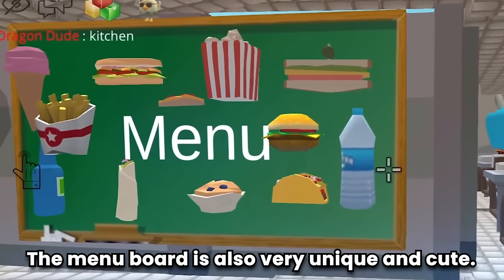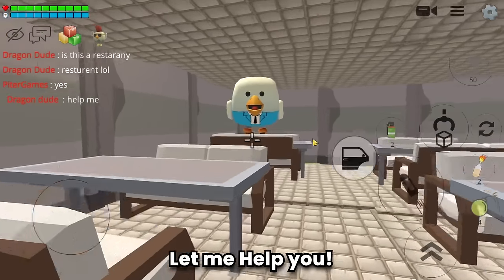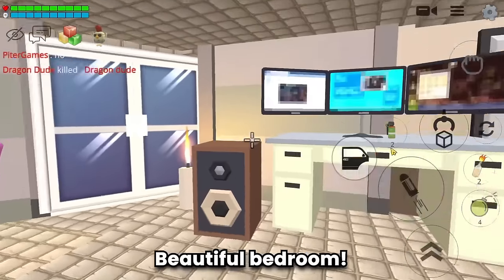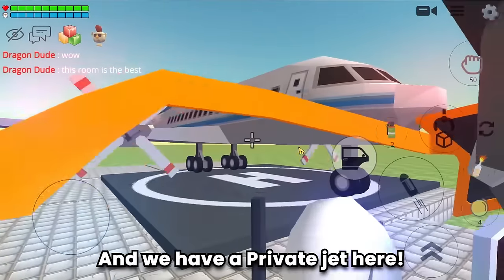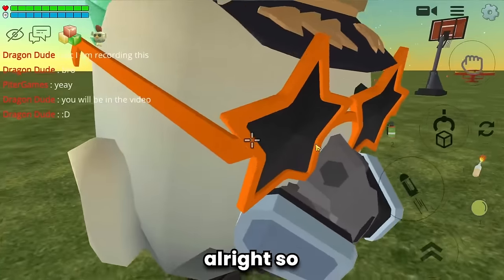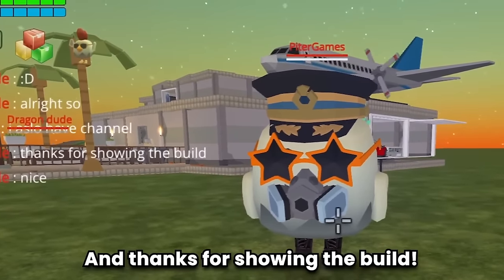The menu board is unique and cute — very neat and beautiful. Continuing the tour: a beautiful bedroom — this room is the best! And there's a private jet here! There's another room, very nice and neatly organized. I will give this build 10 out of 10 — the build is perfect!